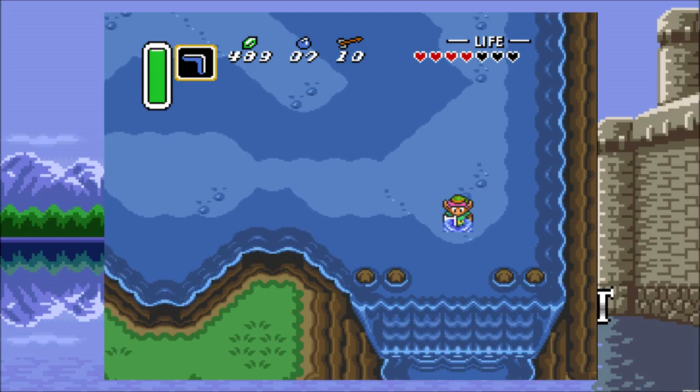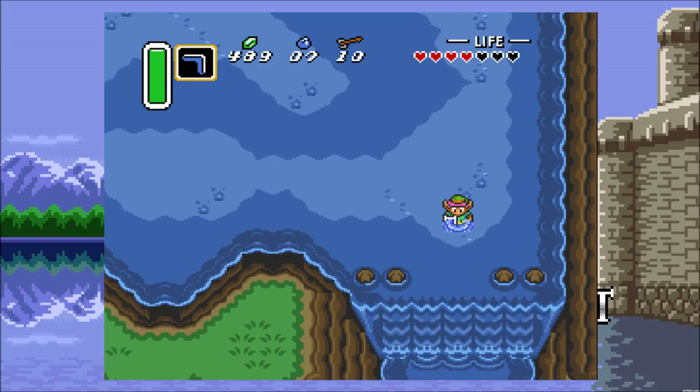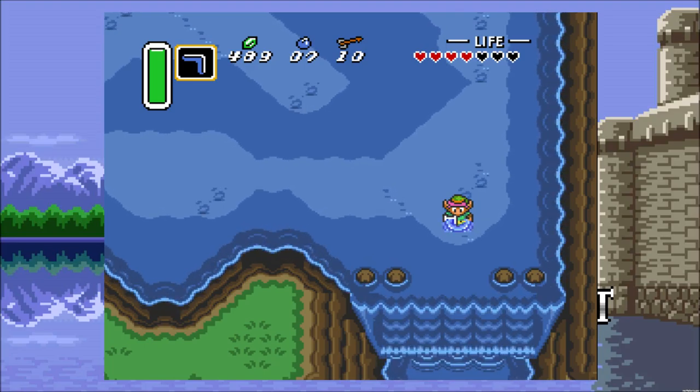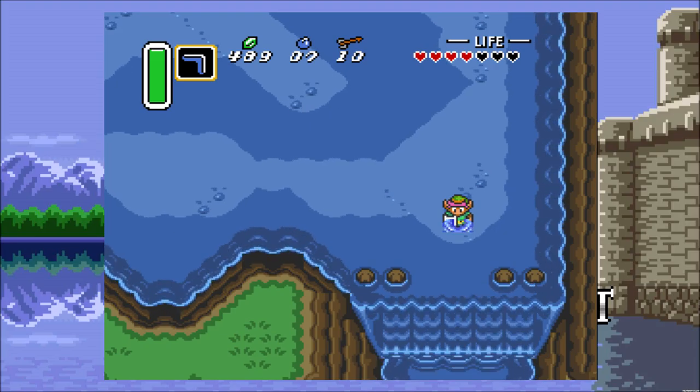In the last episode, we cleared out the Desert Palace and then got the flippers so we can finally swim. This episode, there's a few more stops I want to make before we head on out to get the last pendant.